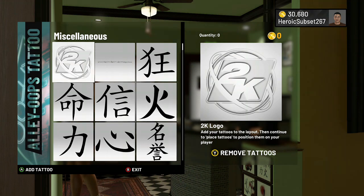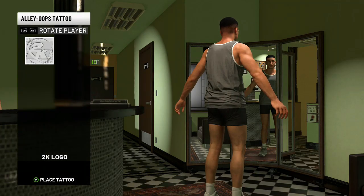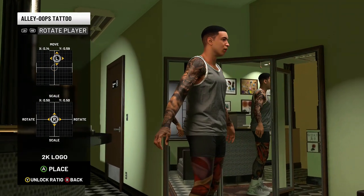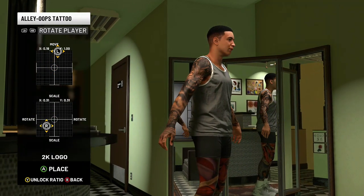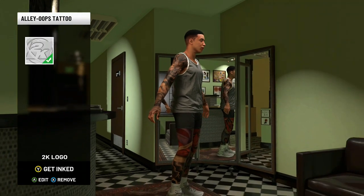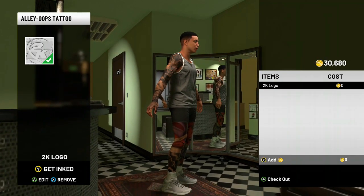What you want to do is go to Miscellaneous and click on the free 2K logo, then place the tattoo anywhere on your body — you can make it as small as you want. Now your tattoos will pop up. Click Get Ink and it will say zero VC.